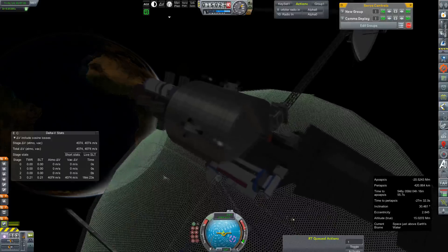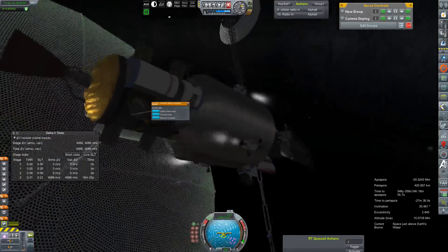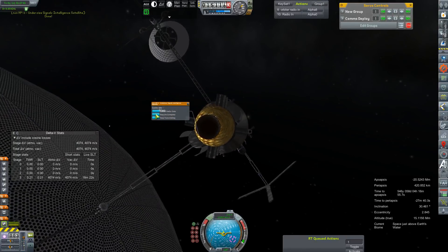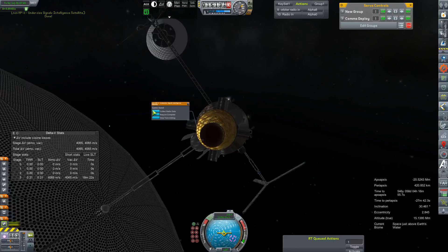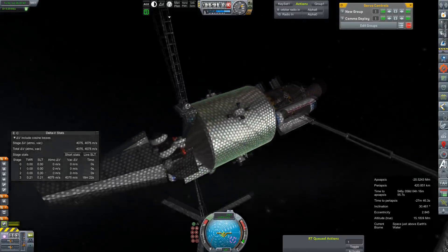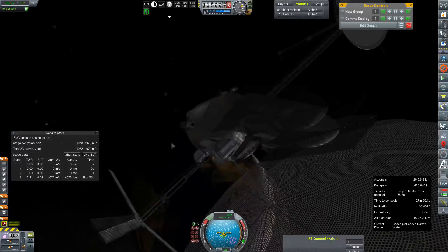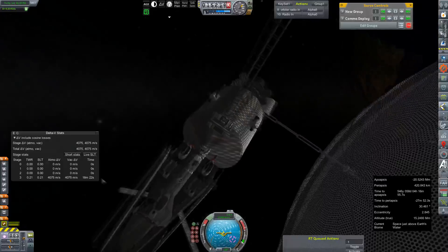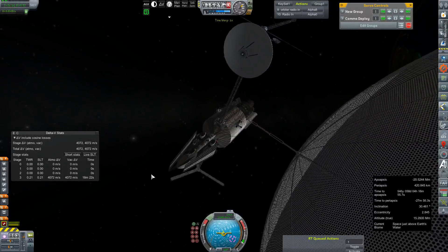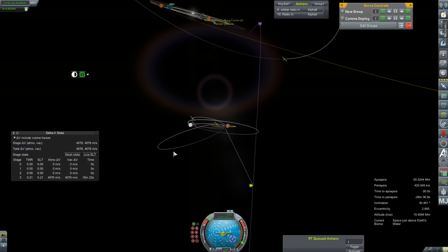That did deploy, didn't it? Yes, it did. Transmit data. Whatever works for you there, homie. I think everything else is on the glider itself. We are burning our RCS fuel so we're just going to turn that off quick and get ourselves a node plotted.